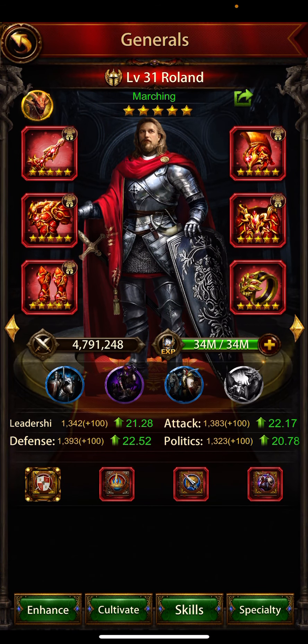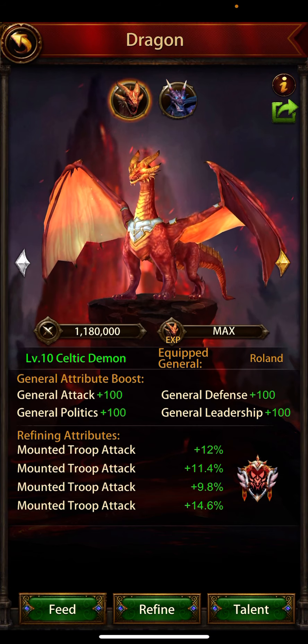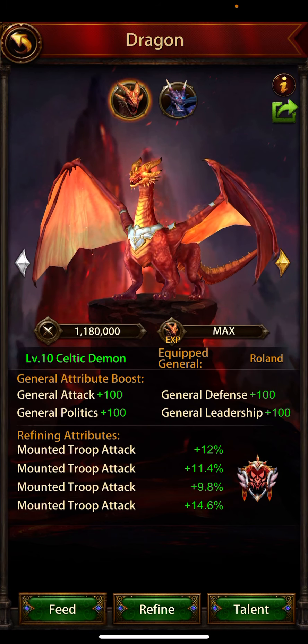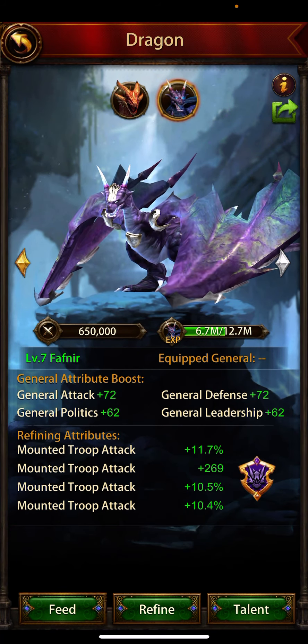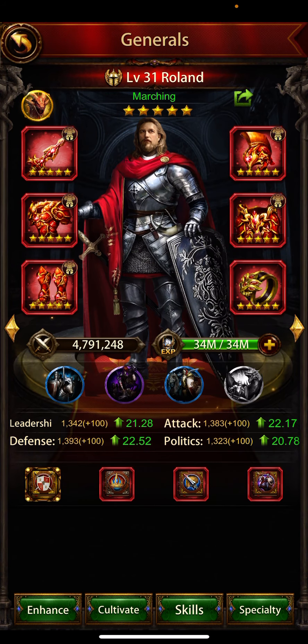This is the general I'm using with the level 10 dragon. I refined all these attributes to mounted troop attack, as I explained in the previous video. I will change it to ranged troop attack when I get this dragon to level 10. I'm using Aries equipment for all slots except the ring — I'm still waiting for the ring.